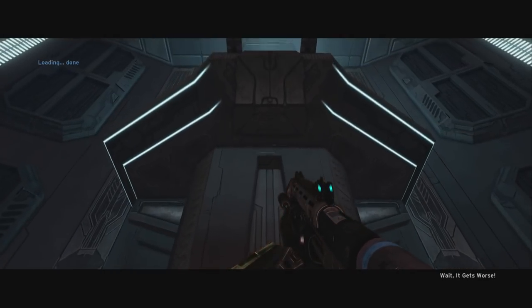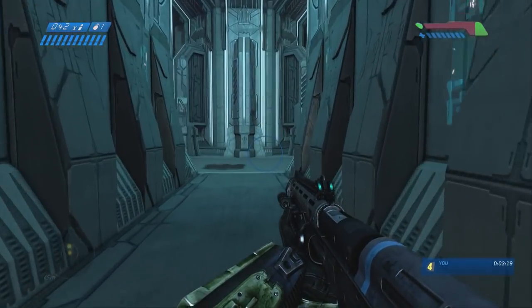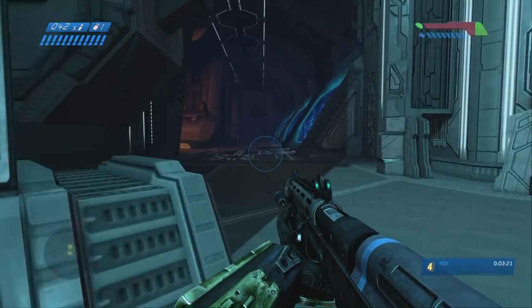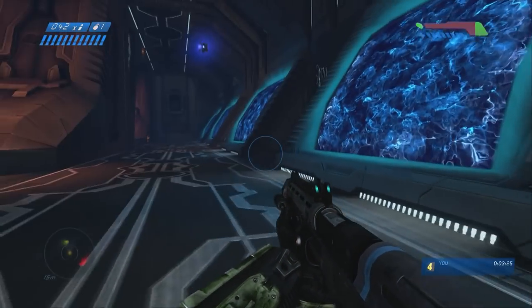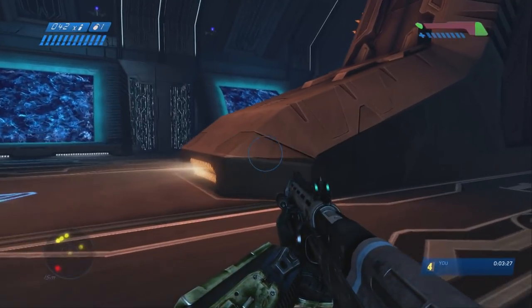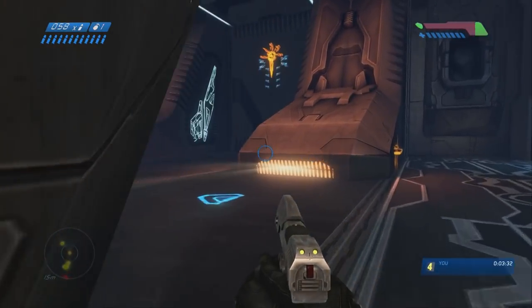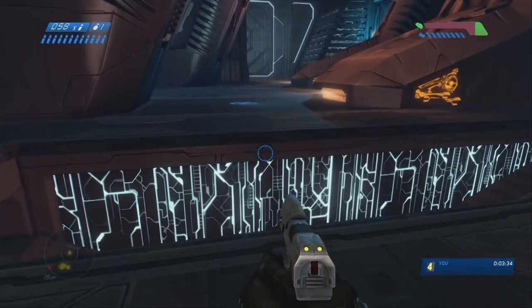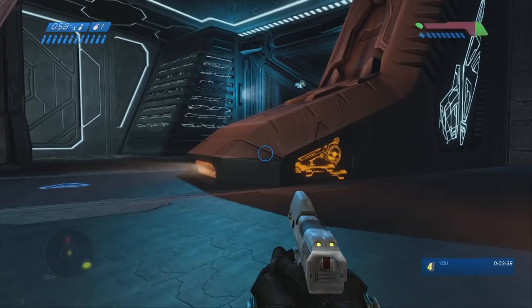Now we're on the second floor out of four, and we just run this way. There are some enemies spawning behind you but they're just carrier forms — those slow, bulbous dudes — so we're going to ignore them. We could actually do a little exploit here. You don't need to do this on easy, but it makes it even easier.